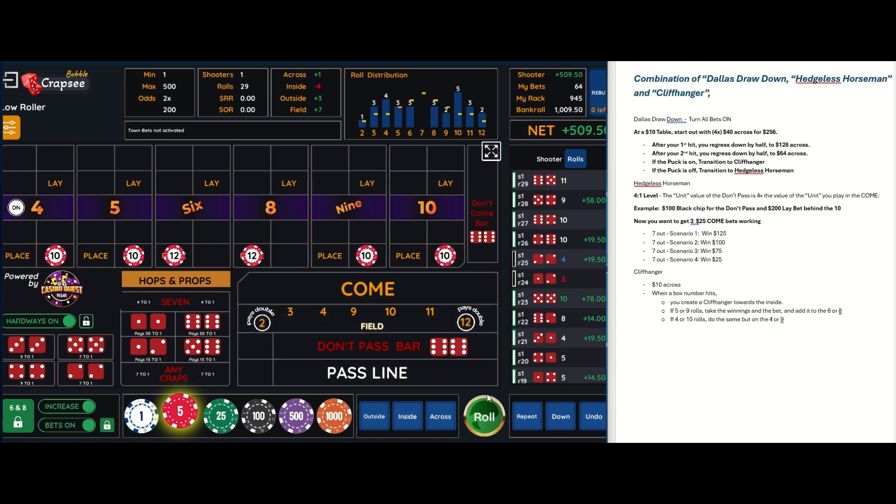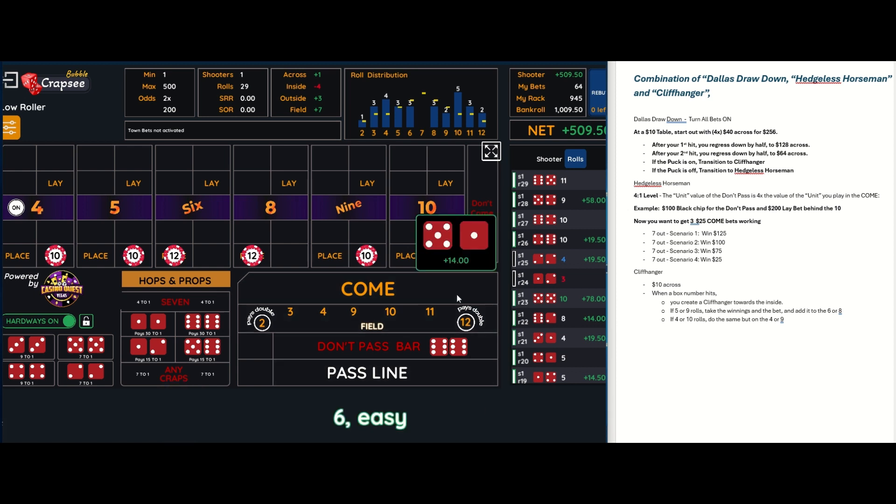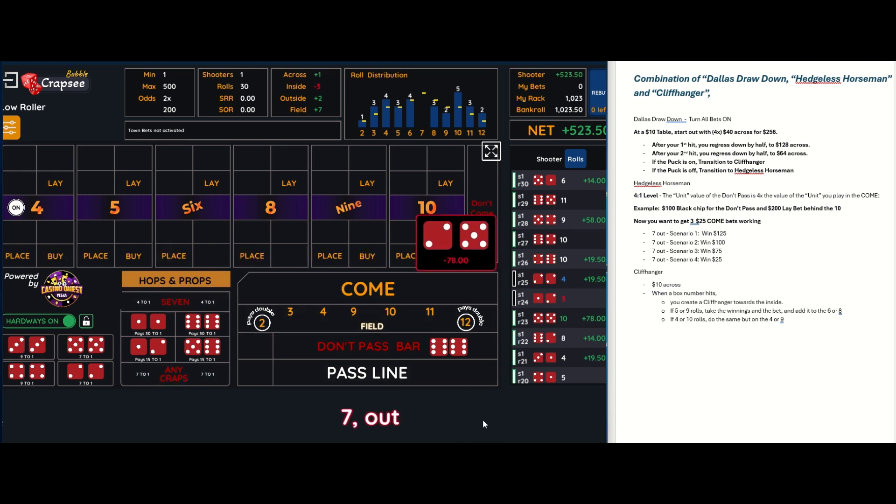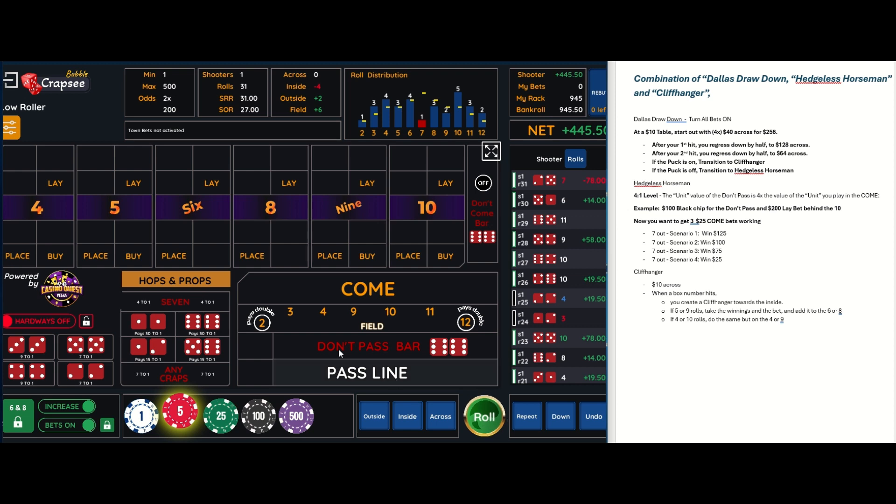There's an eleven. There's a five — that takes the six up to $36. There's the seven out. Now our puck is off, so our Cliffhanger session can transition into the Hedgeless Horseman. The Hedgeless Horseman basically starts with $100 on the don't pass.